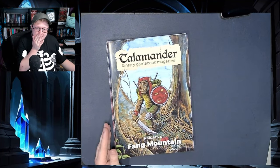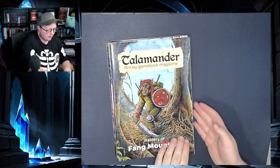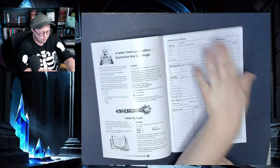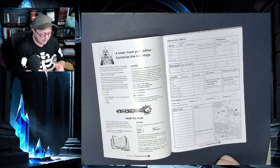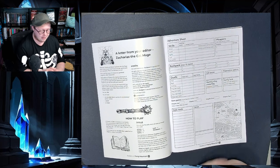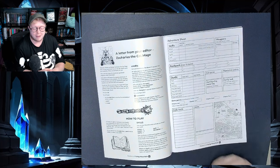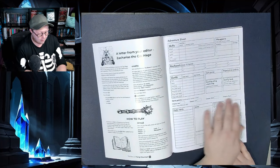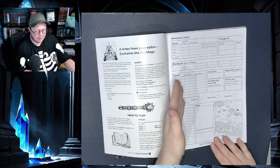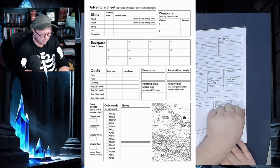We've got Telemander — I keep saying Telemanson, I don't know why — number one, this is Raiders of Fang Mountain. Love the adventure sheet, it's very simple. It's not going to drive me nuts with anything at all. Everything's there and we even have a little map, which I like, and obviously save points as well. We have the items we've worn and then the bonuses, so everything's pretty much here in front of you. With your 12 items or backpacks, you can have a main weapon and a second weapon.